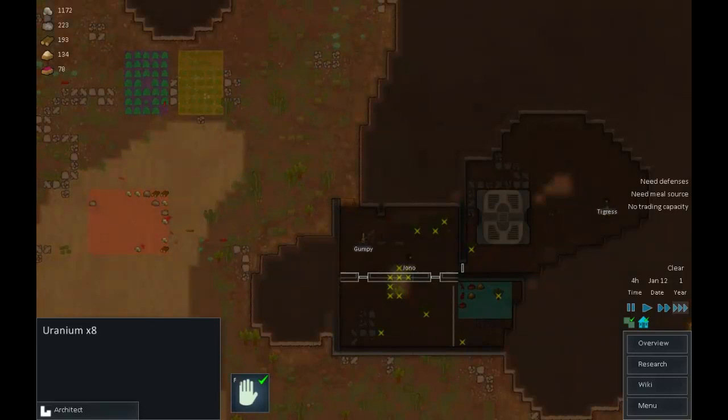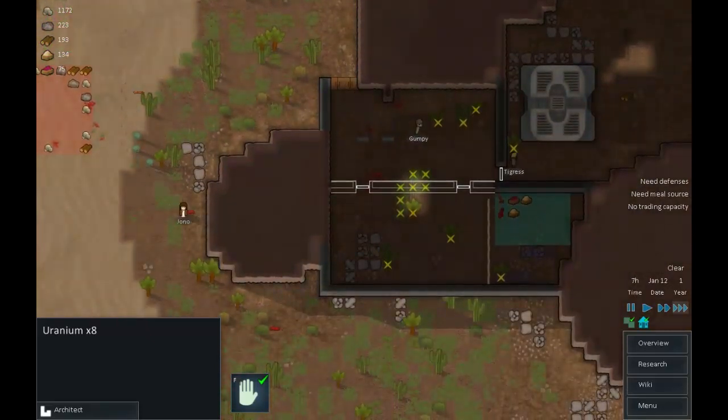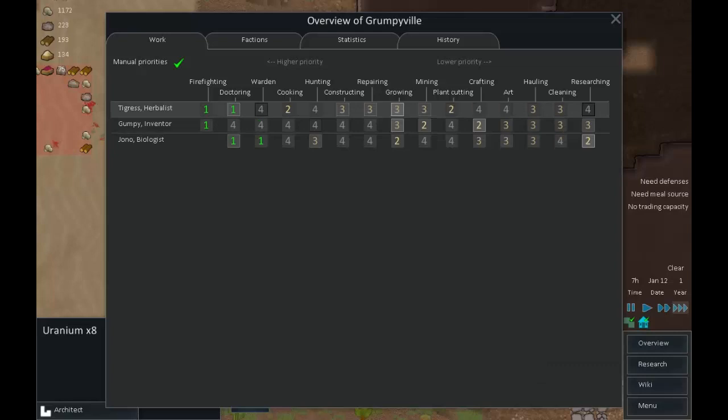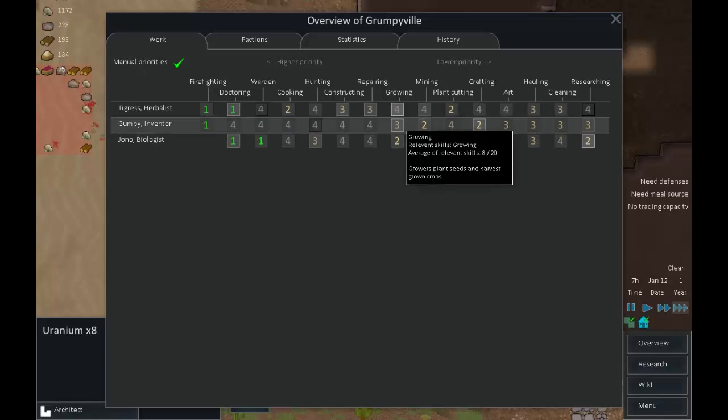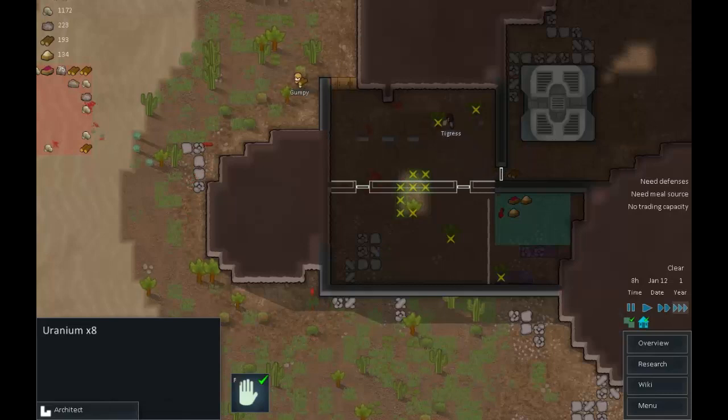Tigress is a bit happier now she's had something to eat. We're clearing out the area, and perhaps we'll get a little bit more food out of it as well. Tigress is actually our constructor, so she's got a little bit too much on priority three - let's put that up to four. Let's stop her growing for now because Grumpy's doing the growing for us. So Tigress handles construction, repairing, cooking, and plant cutting.